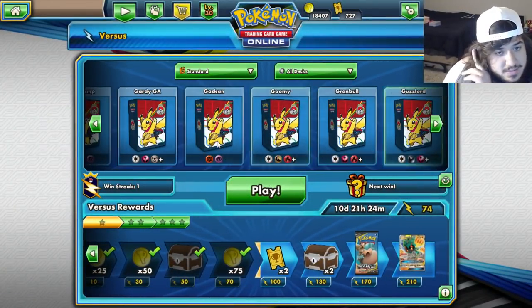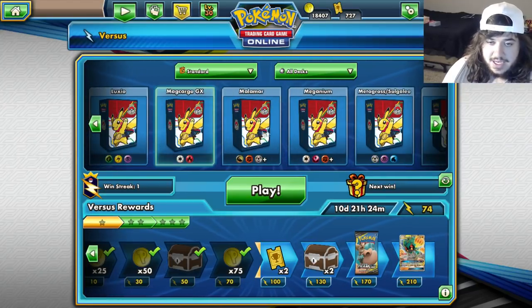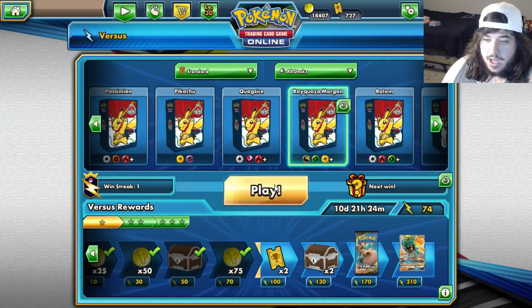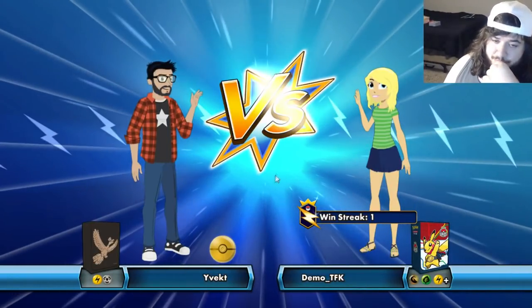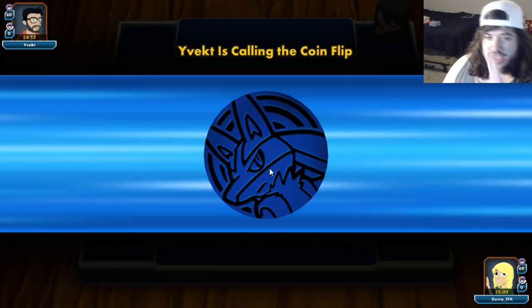We're going to try to play at least three games to see if we can get the whole combo in hand. It is a little easier in standard because there's no VS Seeker. But we still have Marshadow, which is what people use to disrupt hands. We're going to get a lightning deck — this could be Pikachu Zekrom.